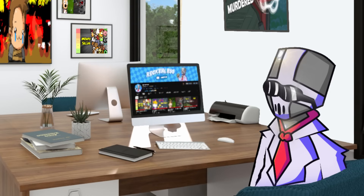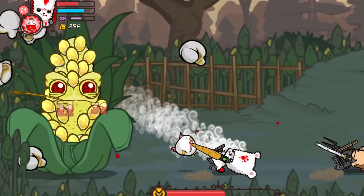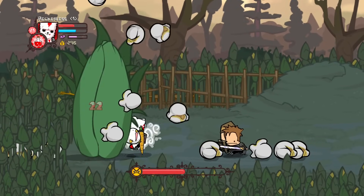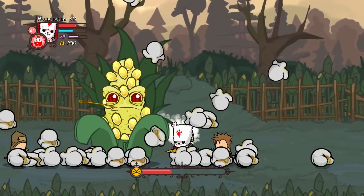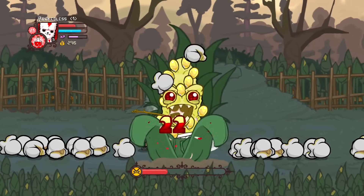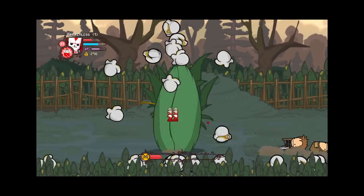Although a not so easy boss would be the corn, simply due to the fact that the corn will not stop hitting us, resulting in a painfully slow boss fight. But it wasn't all that bad - since the corn constantly goes underground, this actually gave us time to recharge our magic, meaning we could at least do damage every time the corn appeared. But the fight still sucks.